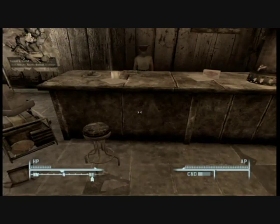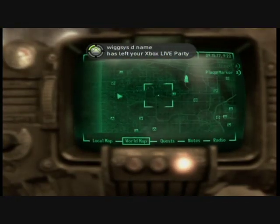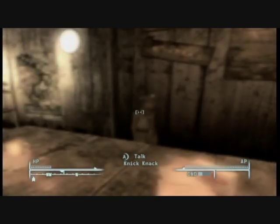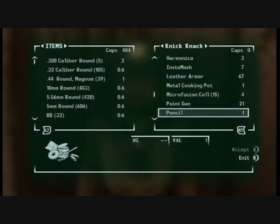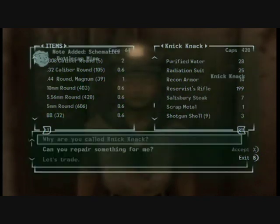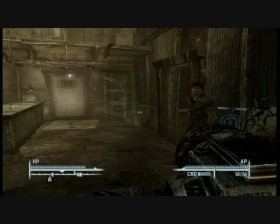There's the Bottlecap Mine schematic. This is probably the most worthless one because you find bottlecap mines everywhere and might not even use them. I bought it from Knickknack, but you can get it from other places. I went to Little Lamplight — if you don't know what that is, it comes up in the story. If you have the Child at Heart perk, you can get it for cheaper, and I think you might even be able to get it for free.